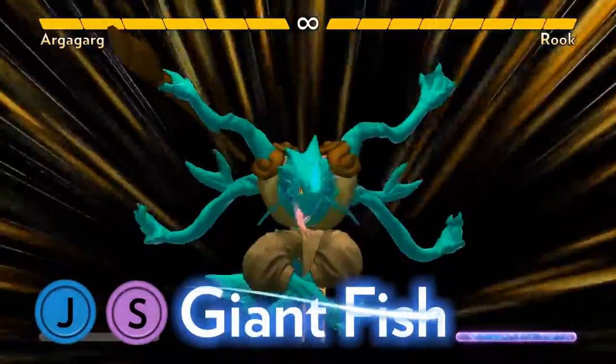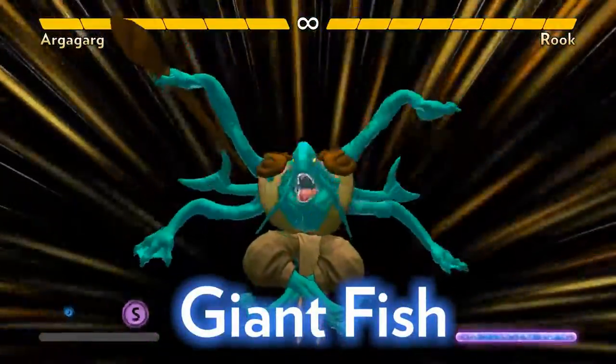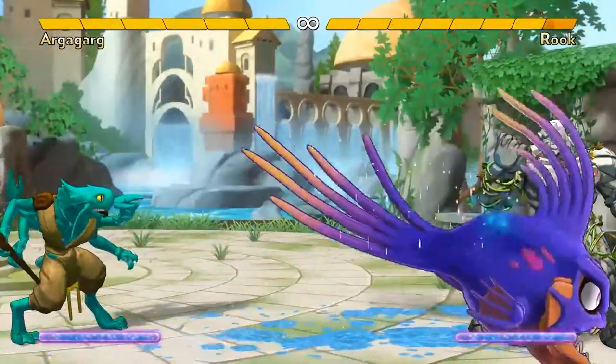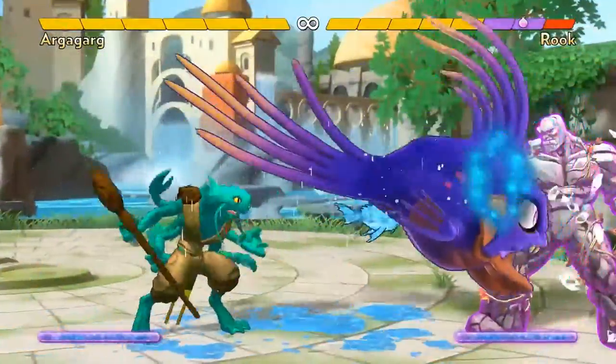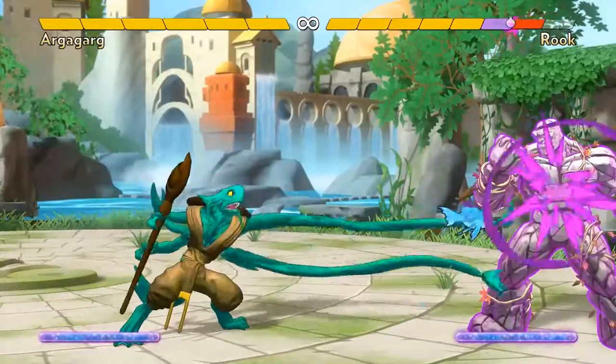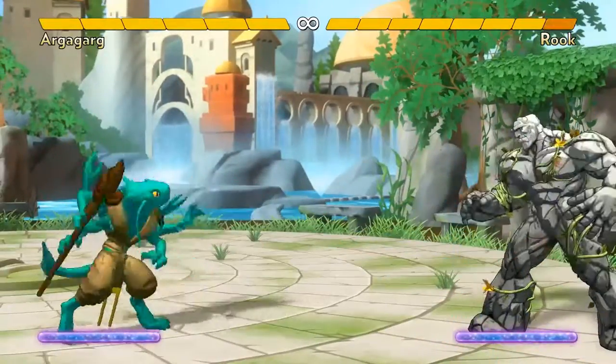Argagarg's Air Super, Giant Fish, is straightforward to use because it does exactly what he generally wants to do: push the opponent away and waste their time. It's especially annoying when he combines it with his ground B and C special moves to keep them away. Let's look more closely at some pressure sequences Argagarg can do to keep the opponent busy.